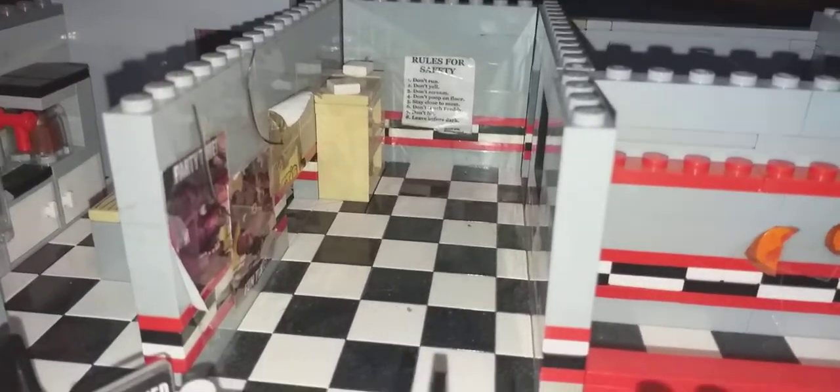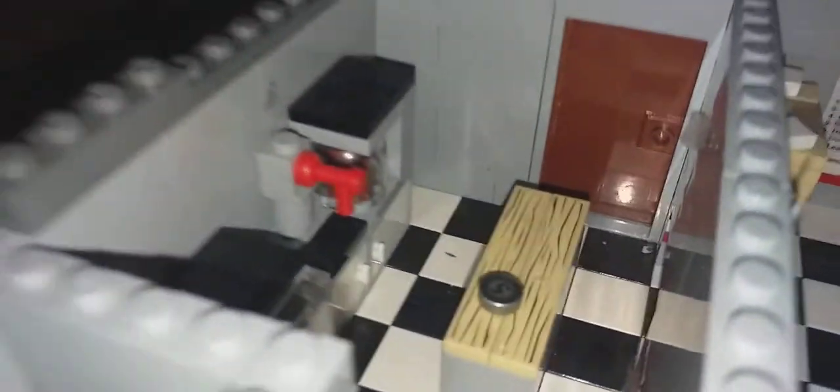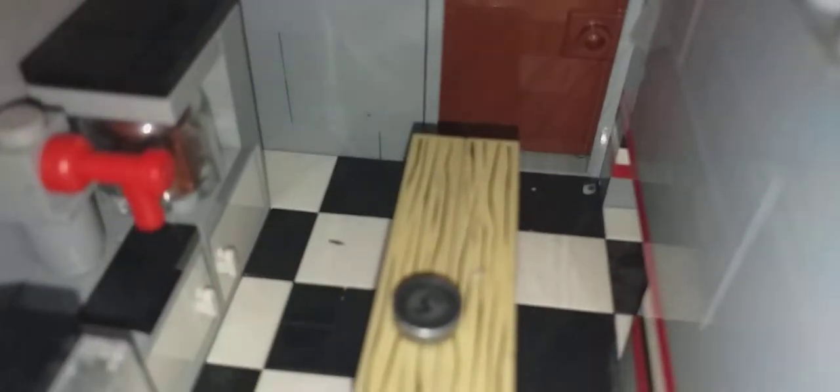Over here is the east hall, which has some posters and the rules of safety. Over here we have the kitchen — there's a vent over there which leads from the kitchen into the hallway, an idea from another YouTube video. We have an oven, a tap, and an easter egg which is a coffee machine from one of Scott's other games, along with five cents on a wooden counter.